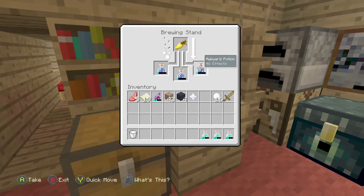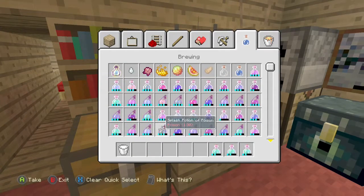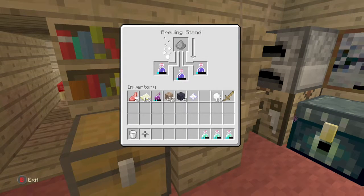It's time consuming but cool, and you're rewarded with night vision potions — you get three of those. Then you want to go to the Nether and get some gunpowder. You can get gunpowder by killing creepers or killing ghasts, and once you do that you'll be rewarded with the splash potion.